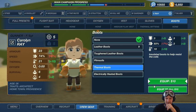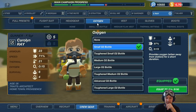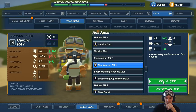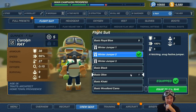Ray, you will have Thermal Mittens and Thermal Boots — we need you to be warm. Oxygen: Small O2 bottle. Headgear: Flak Helmet Mark I. And Flight Suit: Winter Jumper. I am giving everybody Winter Jumpers these days.